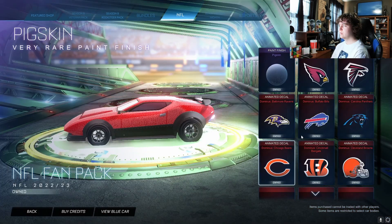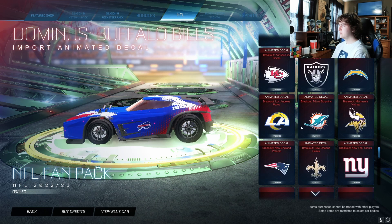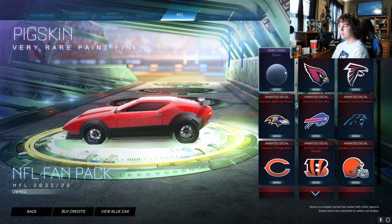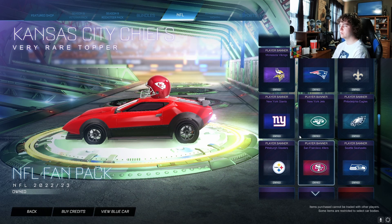This is actually different. We'll go from left to right. So as you can see, the Fan Pack that's been here for however many times at this point has every single team, every single decal for Octane, Dominus, Fennec, and Breakout, as well as a pigskin finish for any car, antennas for every single team, helmets for every single team, and player banners for every single team.